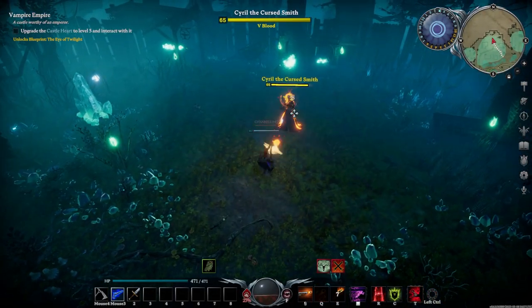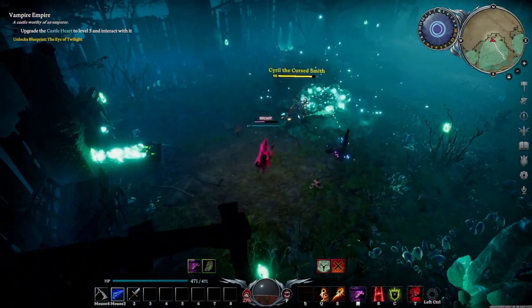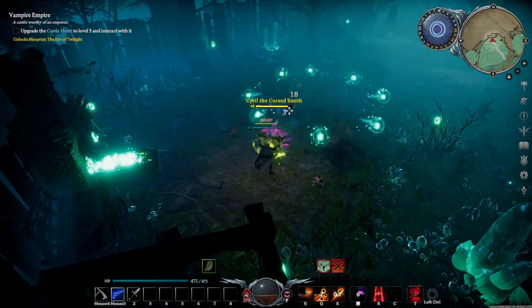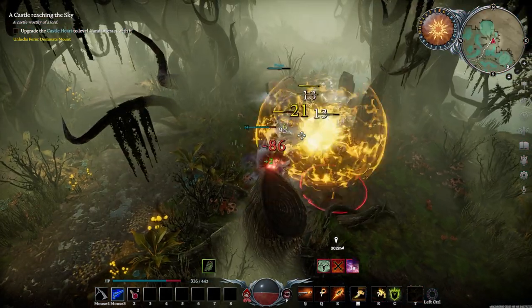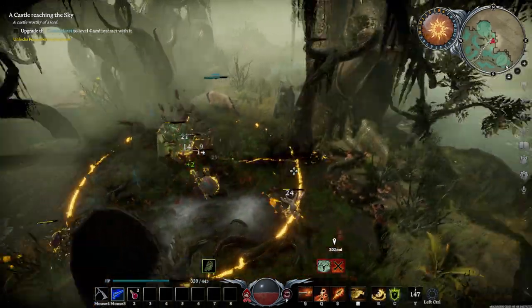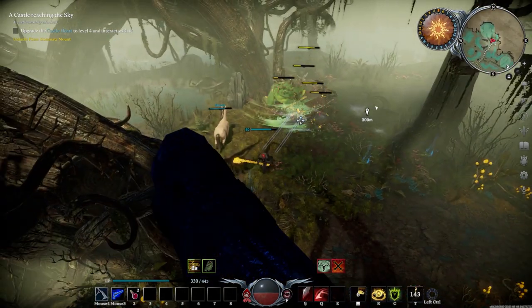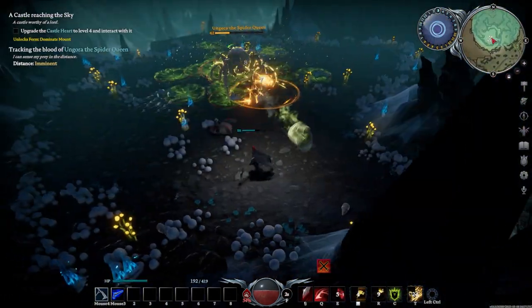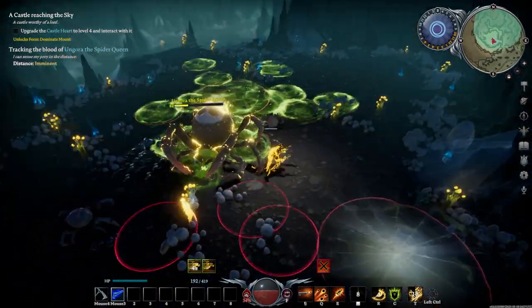Speaking of bosses, there are now six V Blood bosses in the cursed forest, maybe seven if you count Wilfred the Werewolf Chief, who is not quite in the cursed forest but on the border. Of these bosses, two are new. One of these new bosses now marks the final boss of act 2 instead of Octavian. The old bosses you may remember are Ungora the Spider Queen, the Duke of Batalon, Fowlrot the Soul Taker, and Styx the Sunderer.